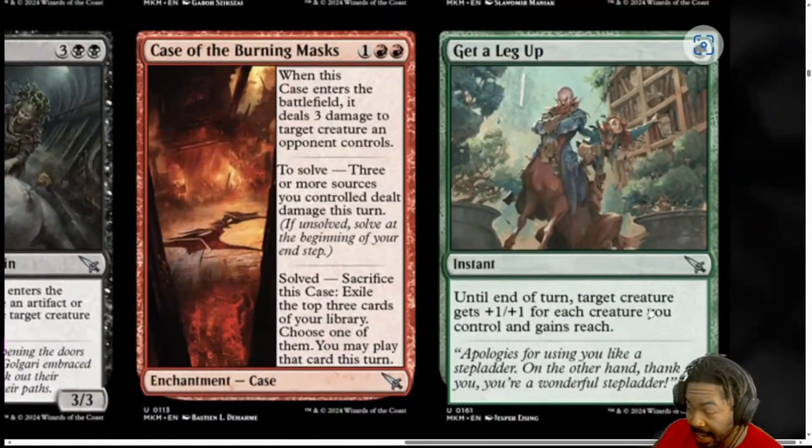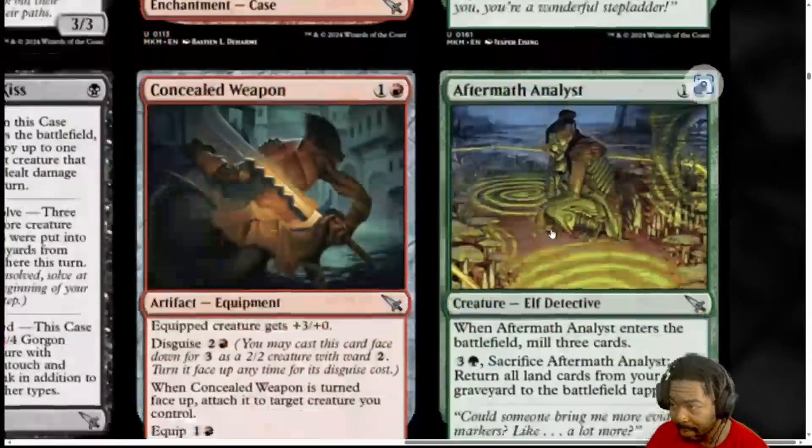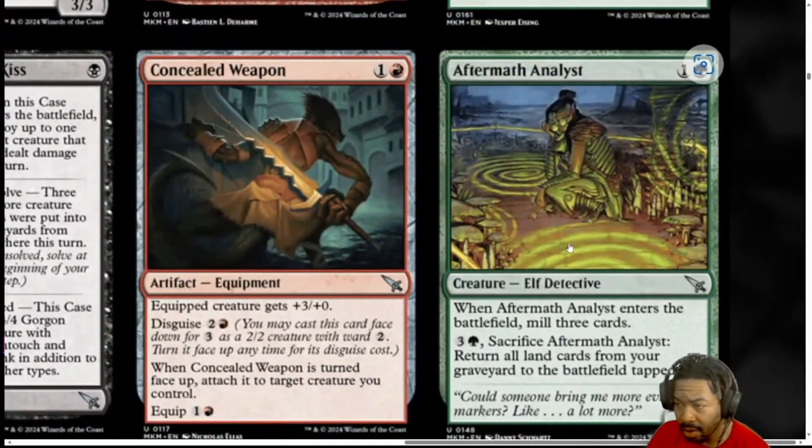Next, we have Get a Leg Up, a green mana instant. Until end of turn, target creature gets plus 1, plus 1 for each creature you control and gains Reach. If it would have said Trample, that would have been a blowout. This could still win games. If you're sitting there with 5 creatures and they don't block one of them, and you pump 5 for 1 mana, that's insane. But you still got to have the build-around aspect of it. I'm going to put it at a 2. You got to be able to build around it and have the right conditions going.